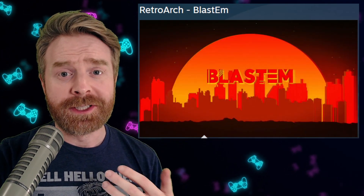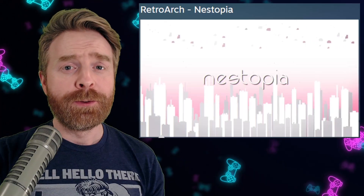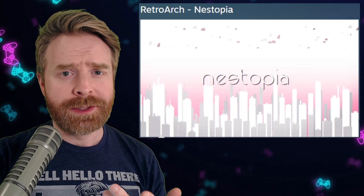The RetroArch team has just announced there are six more cores available. The first one is Blastem, which is a Sega Genesis Mega Drive core. The second one is a huge fan favorite, SNES9X, which if the name didn't give it away is Super Nintendo. The third one is Nestopia, which is NES.